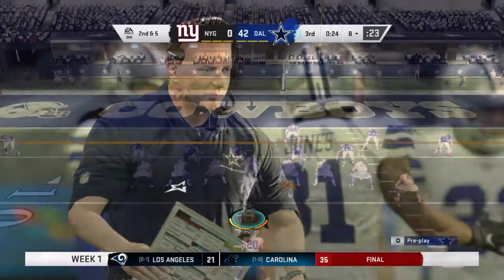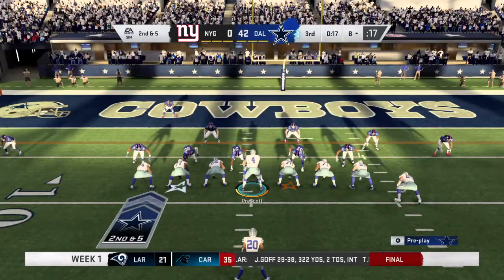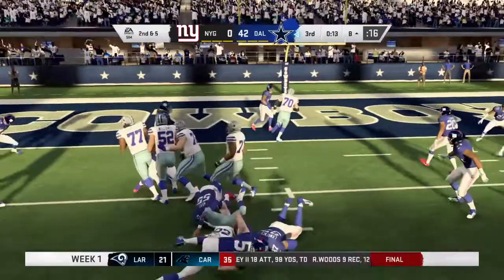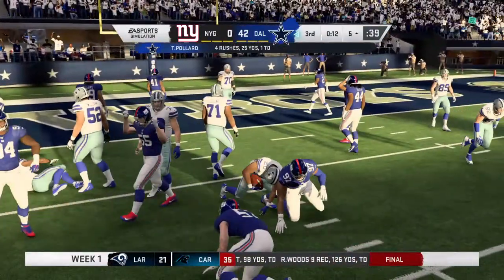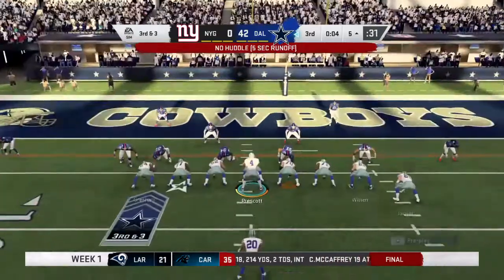Second and five. The first down run got five, here's second and five. Now Pollard — and he'll be stopped up after only a couple of yards as he gets it down to the 5. A minimal gain there on the 8th play of the drive.